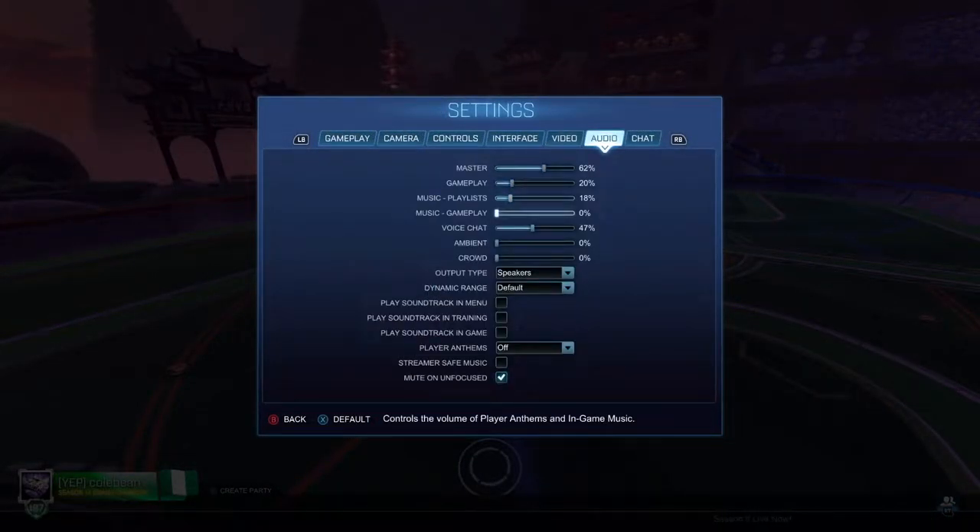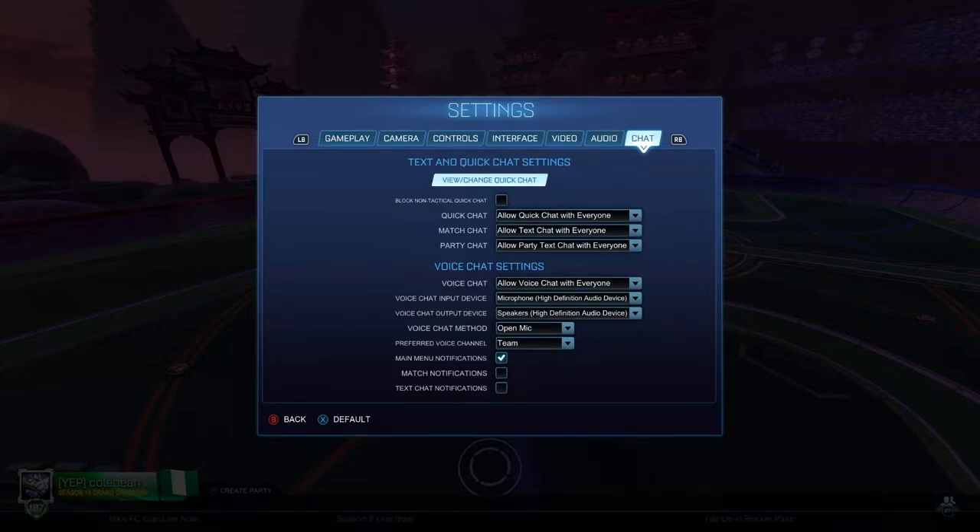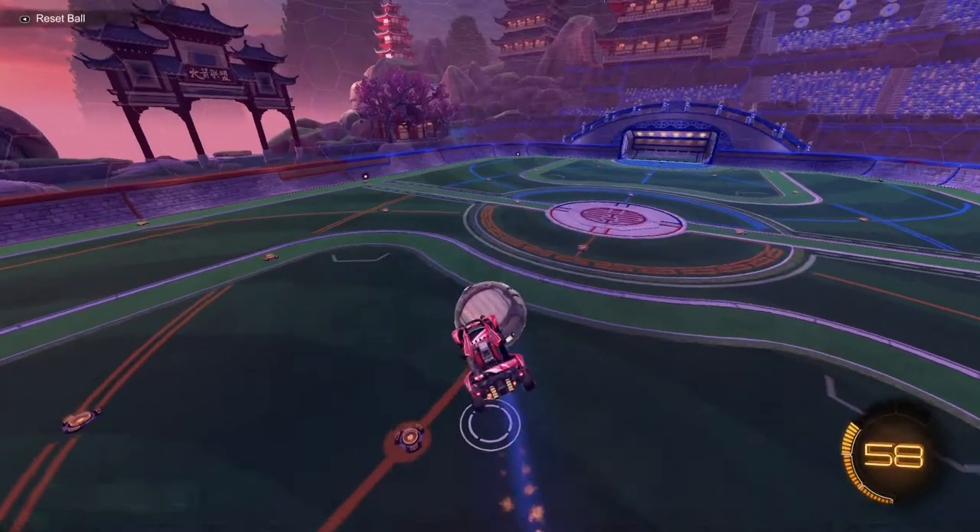For audio, mostly this is all personal preference — nothing really too competitively viable that's going to give you a big advantage. At least be able to hear your opponents, so that way if they're coming up behind you for a demo, you can hear it before they hit you. As for chat, this is the new voice chat feature — if you like talking with people you can have this turned on, it doesn't really matter.